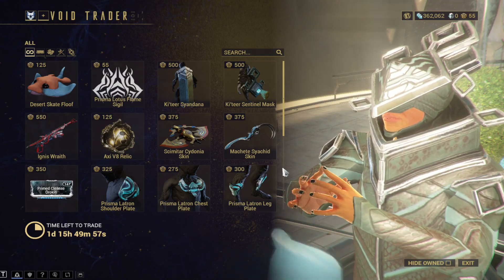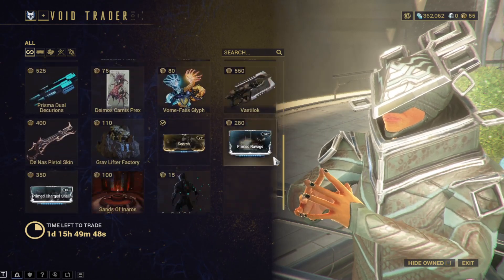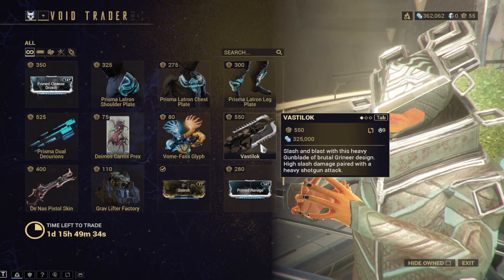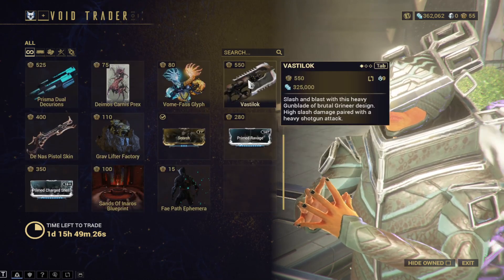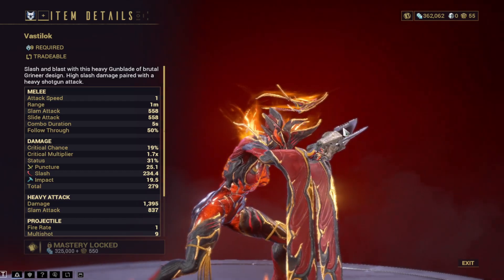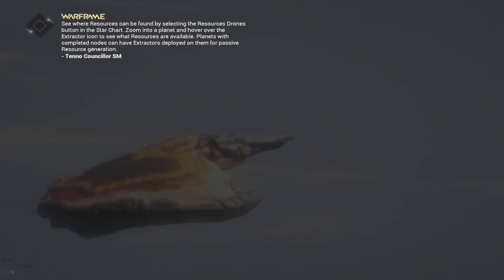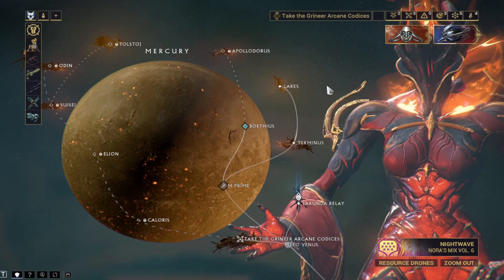I'm not really seeing a lot of stuff I want but I think I want: the cape, the mask, the armor if I can get it, the poster, the face item, and this other thing. That's actually a lot of stuff. There's a slash and blast heavy gunblade - brutal Grineer design, high slash damage paired with a heavy shotgun attack. I think I'm going to buy this even though it's mastery locked. I'm going to have to farm ducats like crazy - he's here for the next two days. I'll do it for the cool items.